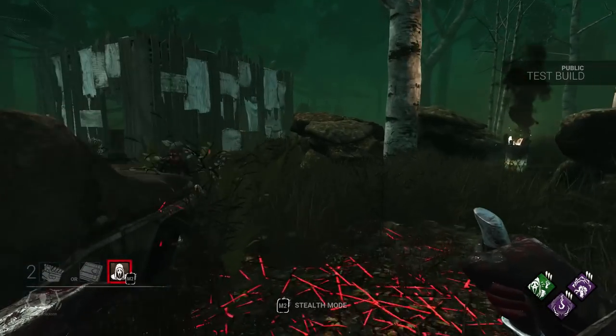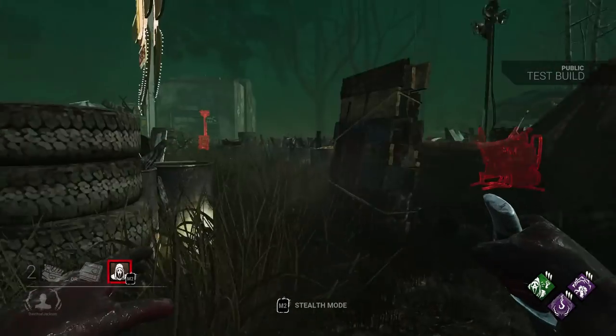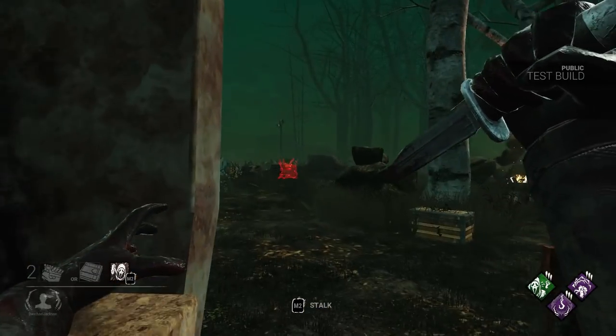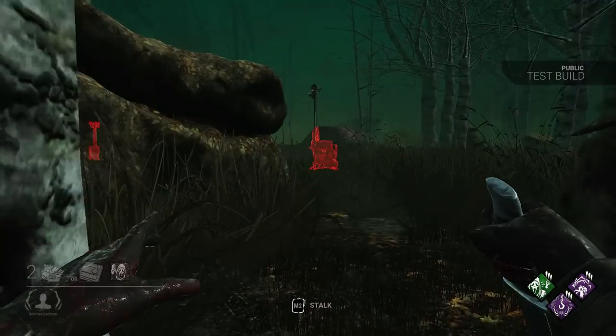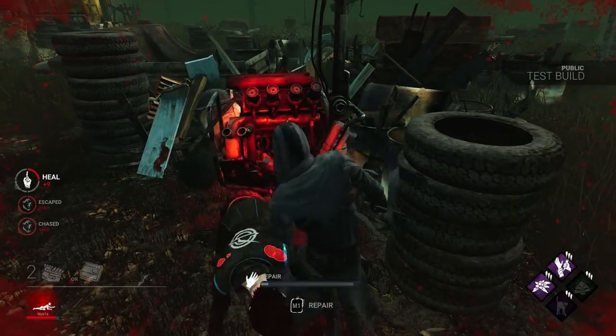Ghostface can crouch using the secondary action button at any time. While crouched, he moves at a slower speed. His ability does not need to be active for him to crouch, and he can still grab survivors while crouched.